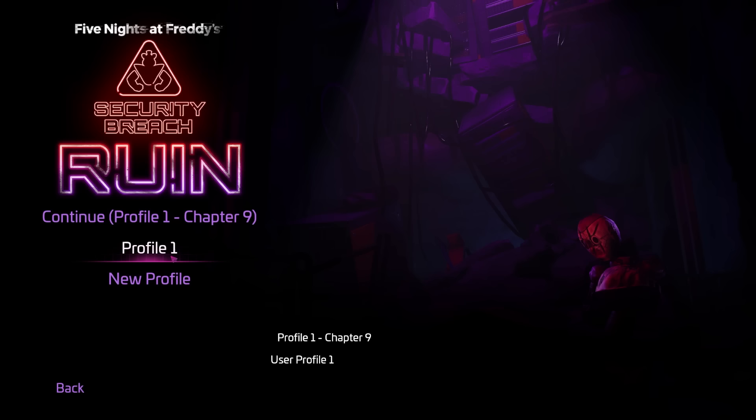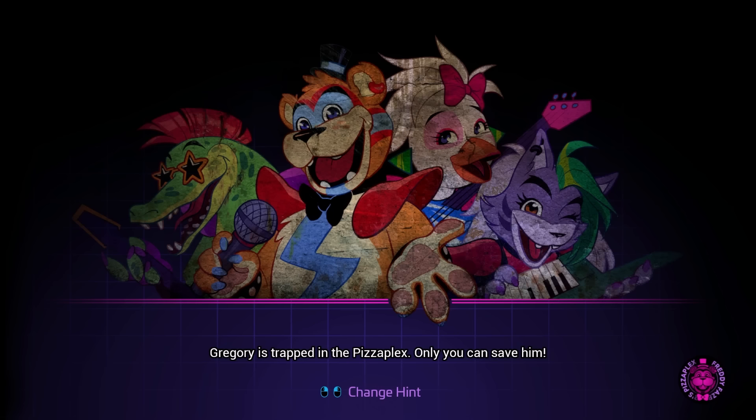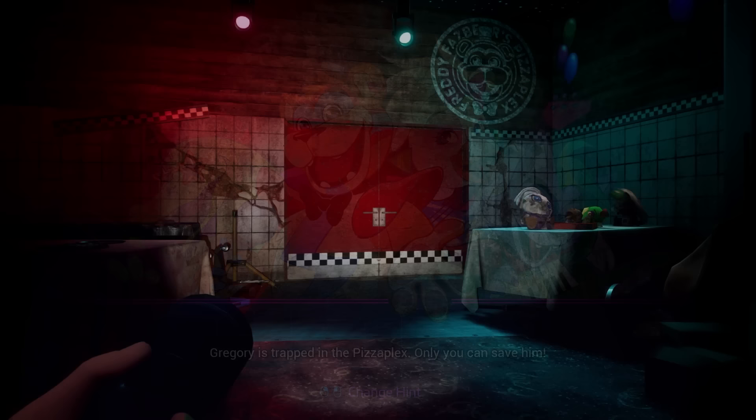We have Circus Baby and Glamrock Bonnie in the game and they're going to be hunting us down. To start though, we got to go ahead and go to Profile 1, Chapter 9 and hop in. We could continue from the menu right there into Chapter 9, but if we do that it'll start it at the incorrect point - basically right when we get chased. But there's a point before that, a cutscene, that I really want to show you guys.